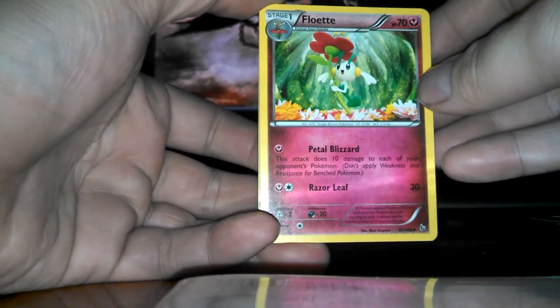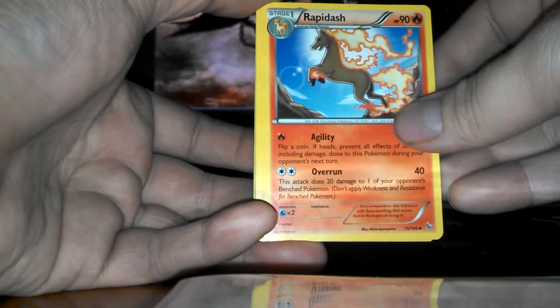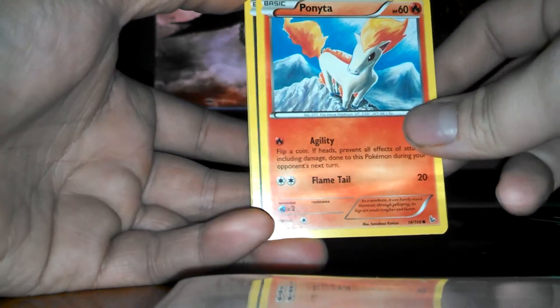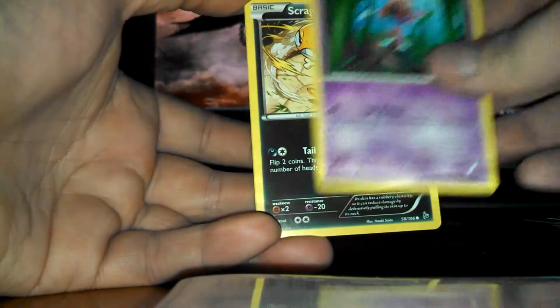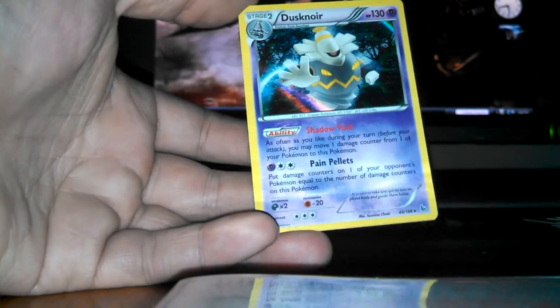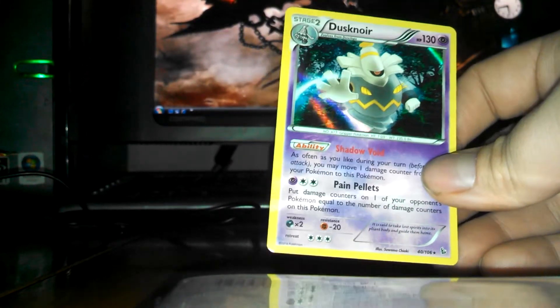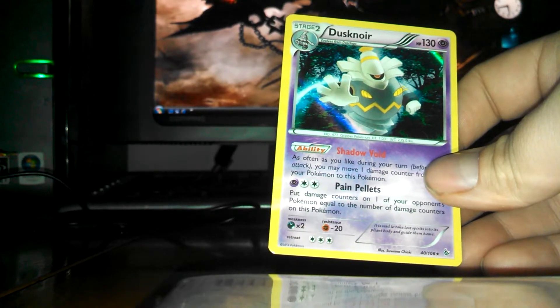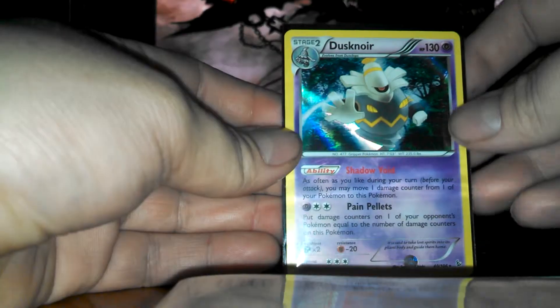Next pack. Alright, we have a Floette, Luxio, Rapidash — I really like that Rapidash, not bad — Ponyta, Sneasel, Seedot, a Scraggy, Pineco Reverse — I've always liked Pineco — and my first holo with the new imaging, looks pretty cool. It's Duff Snore. Kinda like the look of that.